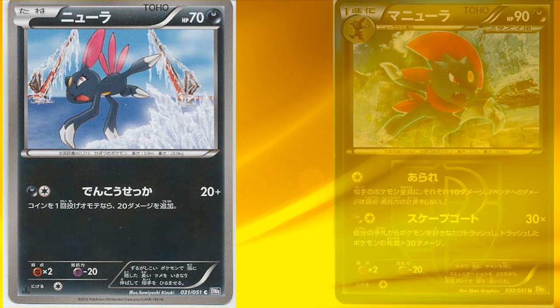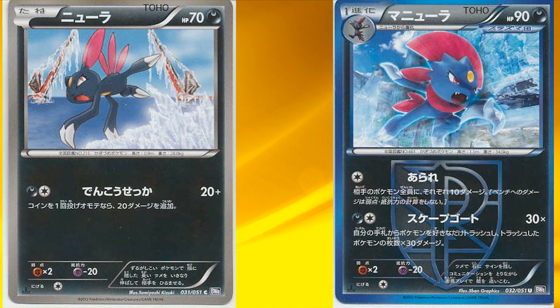Next we have Sneasel, which goes to Weavile. Its first attack deals 10 damage to each of your opponent's Pokémon for only a Colorless energy. Its second attack states you may discard as many Pokémon from your hand as you like, and this attack deals 30 damage times the number of cards you discarded. This could actually work really well with Exeggcute — if you manage to have 4 Exeggcutes in the discard pile, you can deal 120 damage time after time, and you can always use Dark Patch as energy acceleration for Weavile. So Weavile has great potential together with Exeggcute.